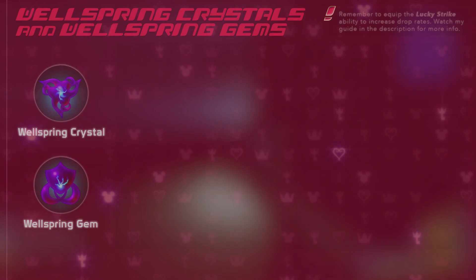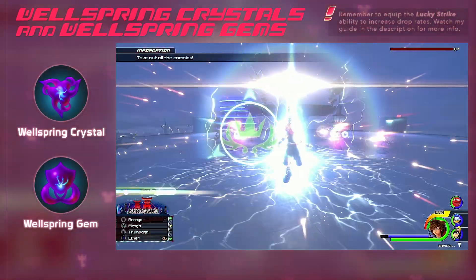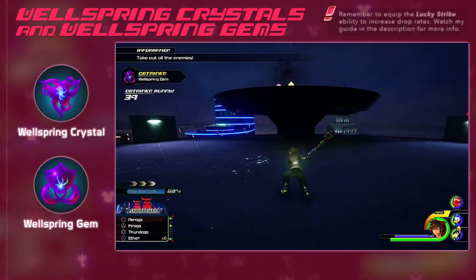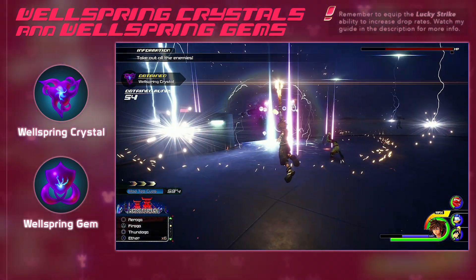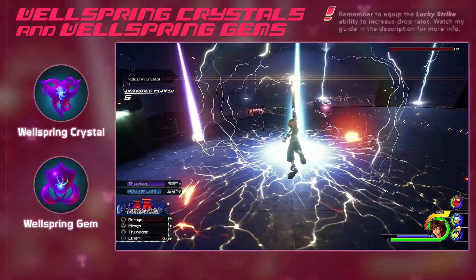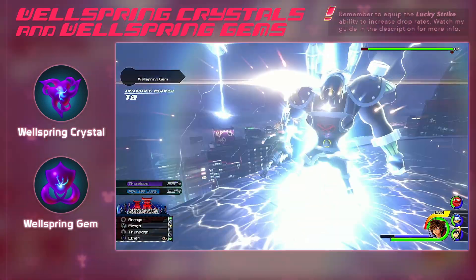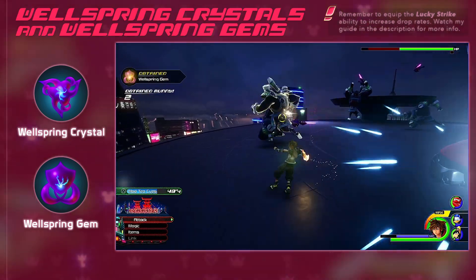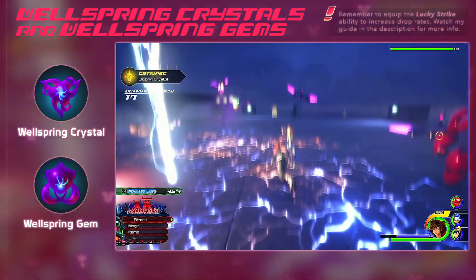Now let's move on to finding Wellspring Crystals and Wellspring Gems. I'll be honest with you, I'm going to be surprised if this video gets a lot of views. Wellspring materials, no matter the rarity, are probably the most commonly found material in Kingdom Hearts 3. But regardless, if you are watching this, you're in luck because there is a fantastic place to farm Wellspring Crystals and Gems.